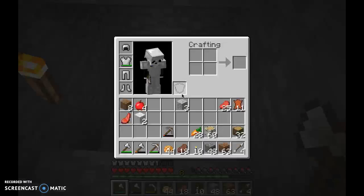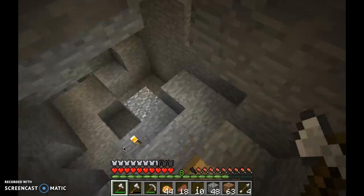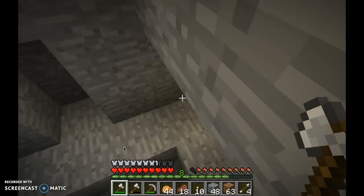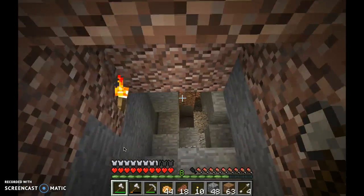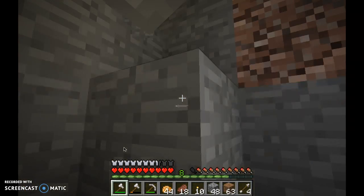A stone axe does as much damage as a diamond sword. It does? Yeah. And they have a faster attack speed, I believe. Yeah, I don't know why my game decided to do that. I sort of like having an axe instead.